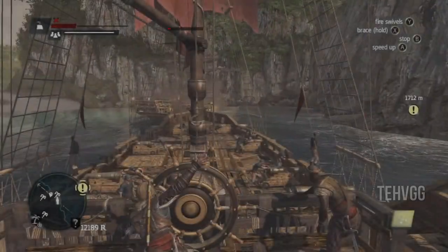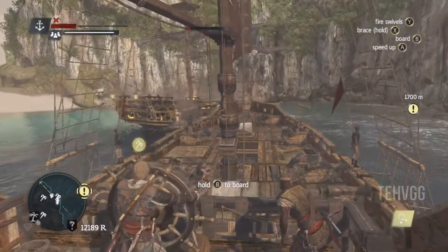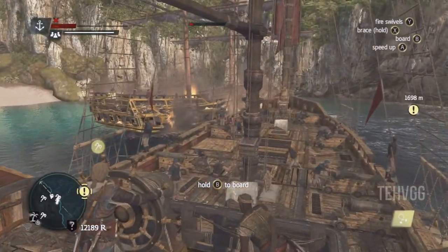What's up guys, Video Game Gear here with the guide for Assassin's Creed 4. This is the All Aboard achievement, which requires you to board a ship without taking any casualties on your side.